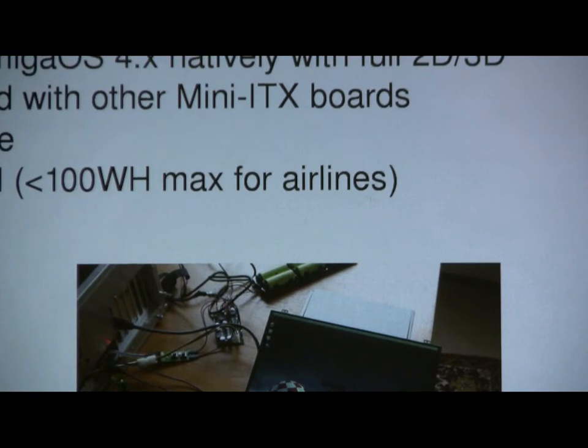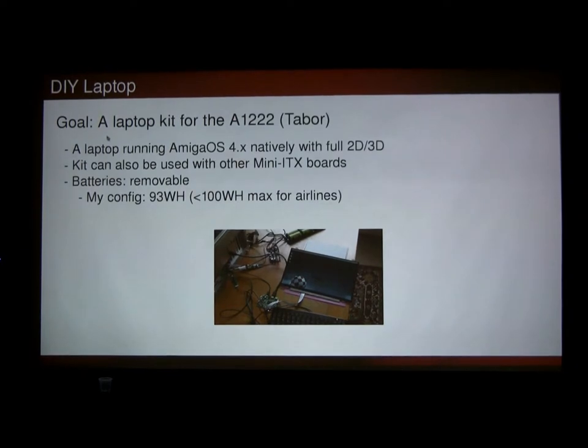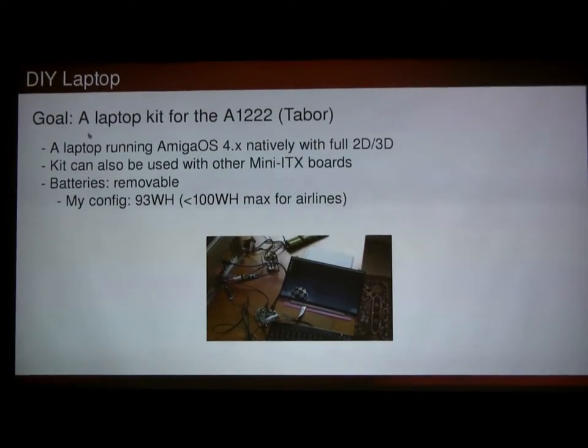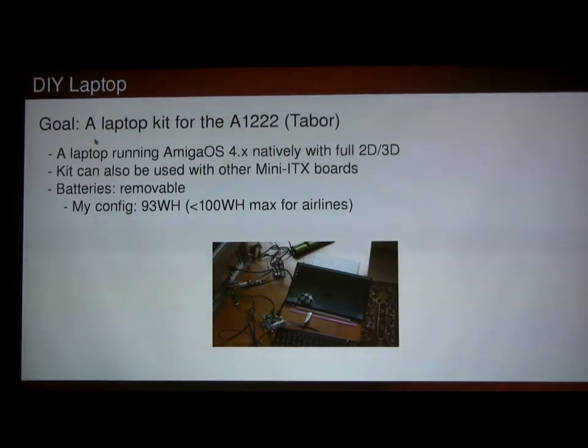Moving on — my goal is to build a kit that you can put together. Put the A1222 motherboard in, put in a graphics card that works with it. Or if you've got an x86 mini-ITX motherboard, you can do that as well. Batteries are designed to be removable so you can replace them. My configuration uses batteries that give me roughly 93 watt-hours — just shy of the 100 watt-hour max that airlines allow — because I'd like to just put it in a bag and take it to the next show.